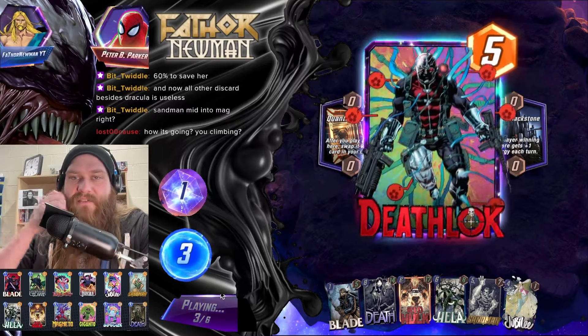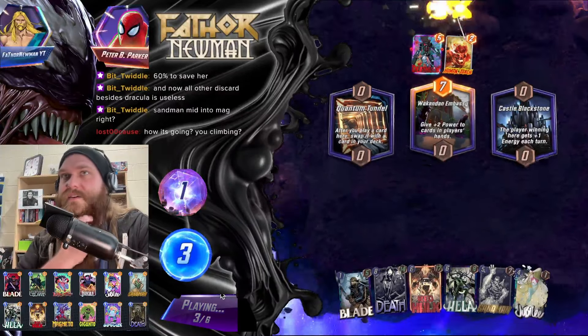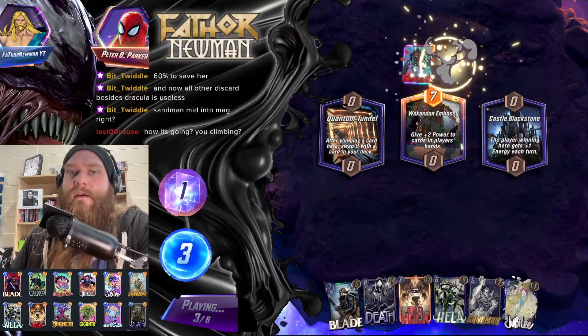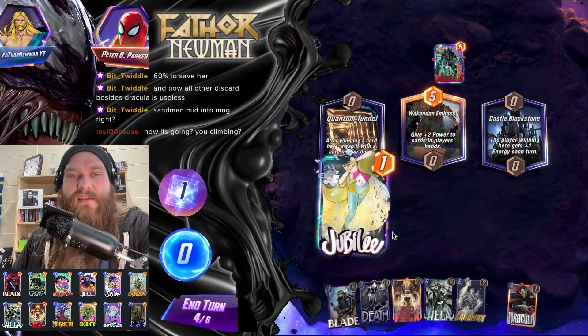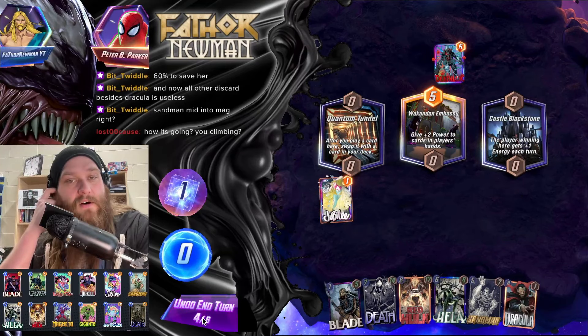I'm gonna save Jubilee and drop it in Quantum Tunnel next turn. But yeah, I think this discard Sandman stuff is definitely gonna be the way to go.